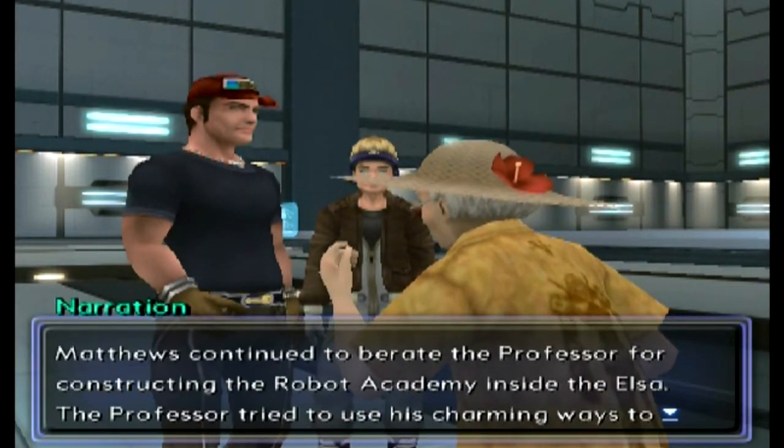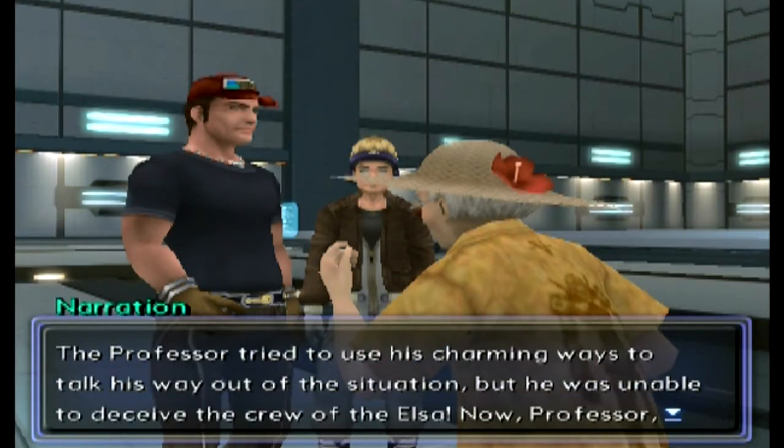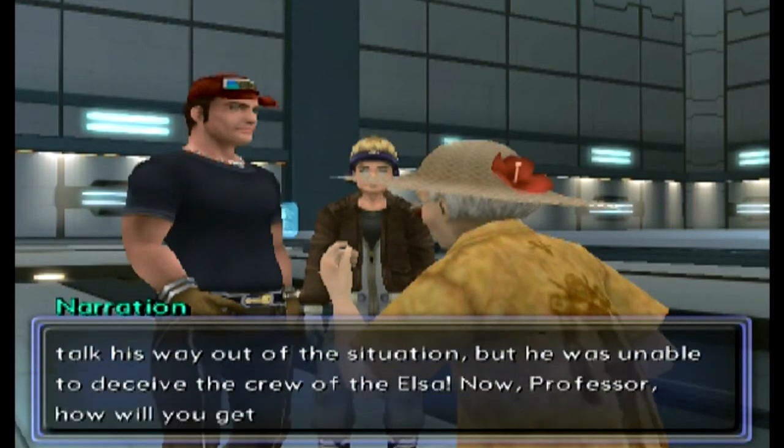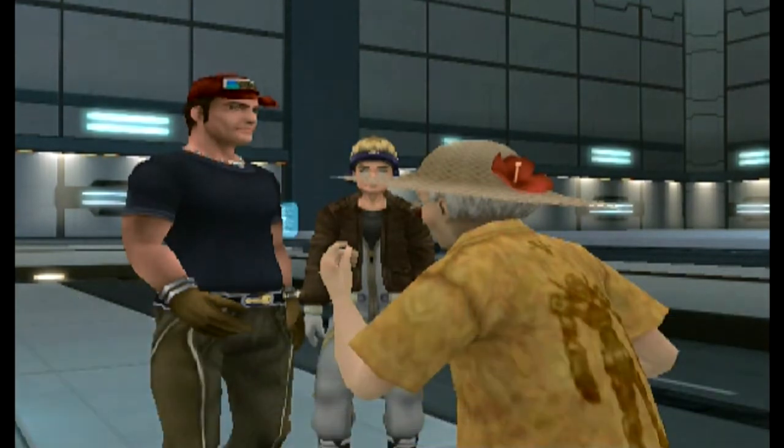The narrator summarizes: 'Matthews continued to berate the professor for constructing the Robot Academy inside the Elsa. The professor tried to use his charming ways to talk his way out of the situation but was unable to deceive the crew. Now, Professor, how will you get out of this predicament? Find out in the next episode.'